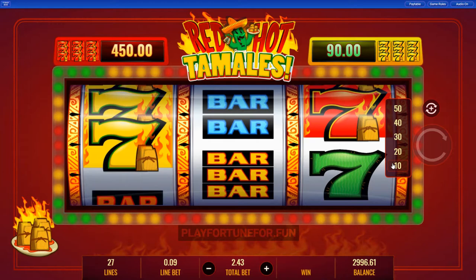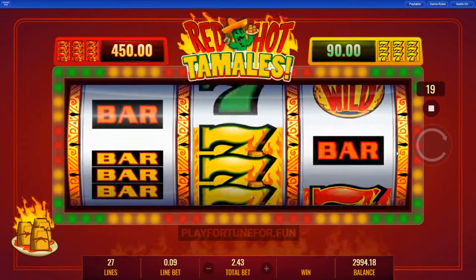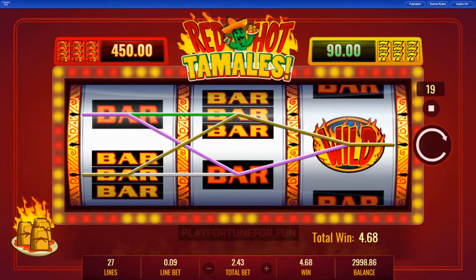There are three different sevens — red, yellow, and green — and three bar symbols: single, double, and triple.